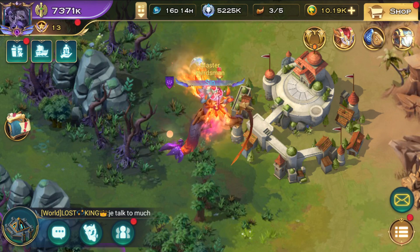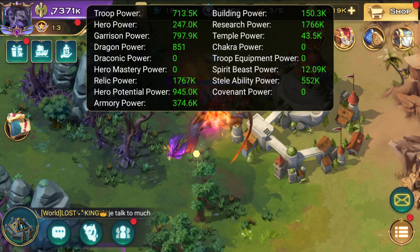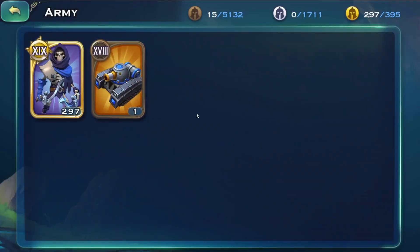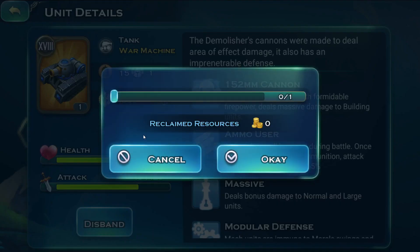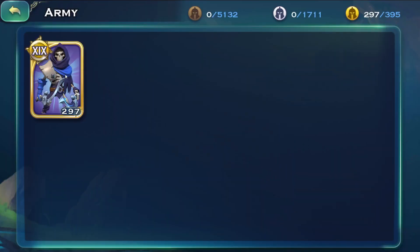First things first, we're going to click on the current power and check what features we have. So we have True Power — this has to be zero basically. We have to remove all of the army in here. I accidentally recruited a few minutes ago and I didn't really want to remove my tier 19 skeletons for PvP, so I had to leave them in here.